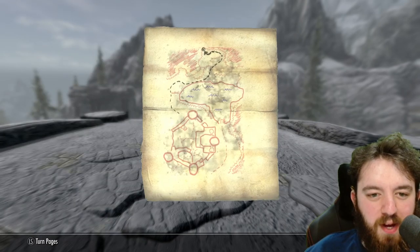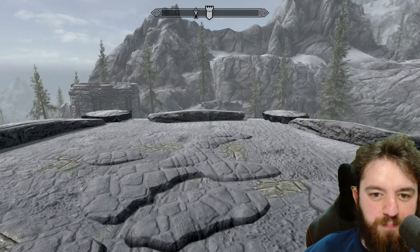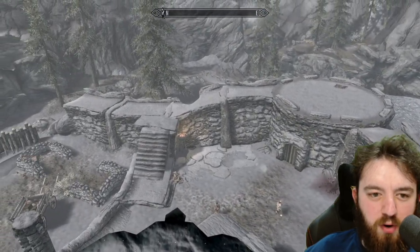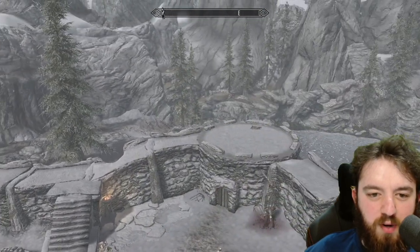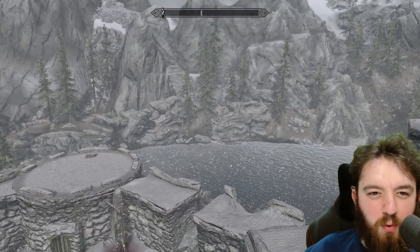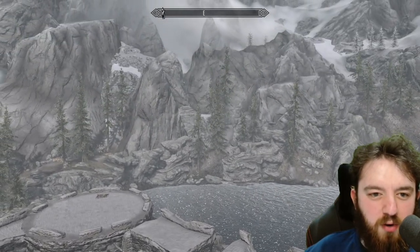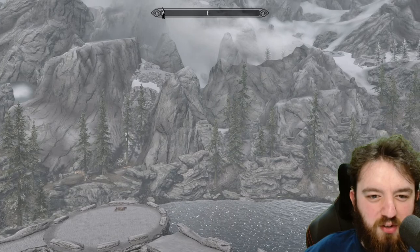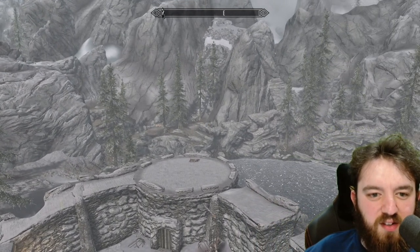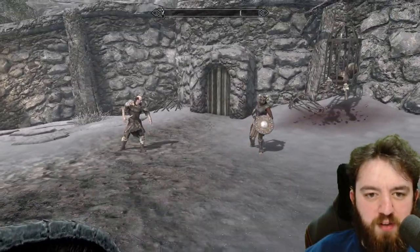Now on to the more important thing — we have a treasure map. As you can see from that map, it gives a wee outline of Fort Neugrad. I can give you the path from standing up here: exit the fort whatever way you like, walk all the way around to the side, right up to where you're perfectly east on the edge. Walk right up to the back and the chest is located just behind there. There are two gold ore veins just in the distance.